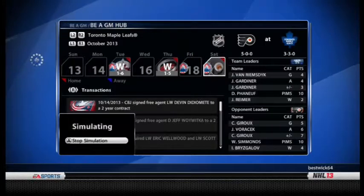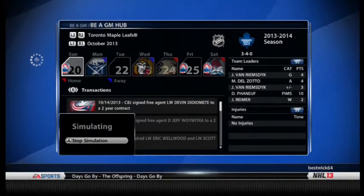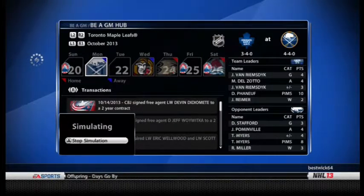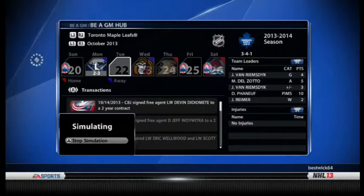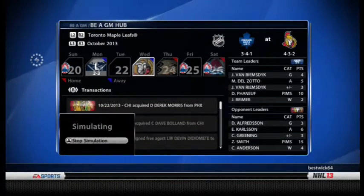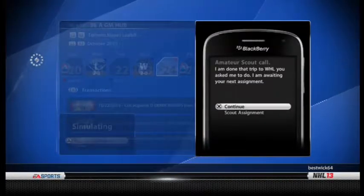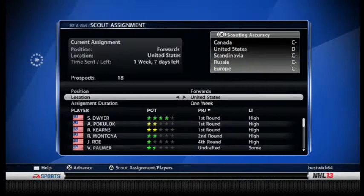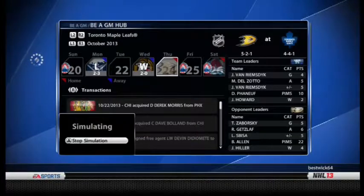Looks like the Flyers are already on top — Bryzgalov's the champion this year apparently. Come on guys, let's get a win against Philly and end their winning streak. We lose to them too — can we start off well for once? I've done a ton of GM modes on the side and I've never had a team start 15-and-0 in the first half of the year. The game must hate me. Let me do the scouting — forwards in the OHL, six weeks, update.